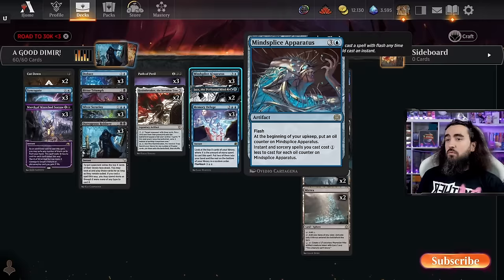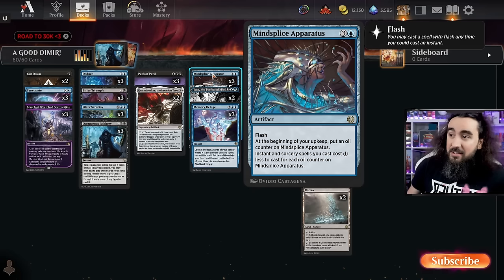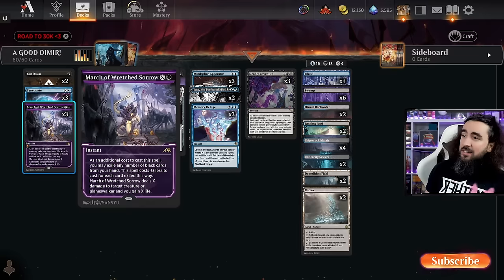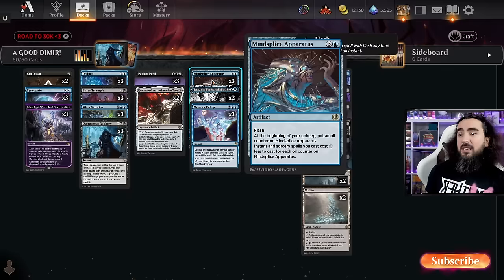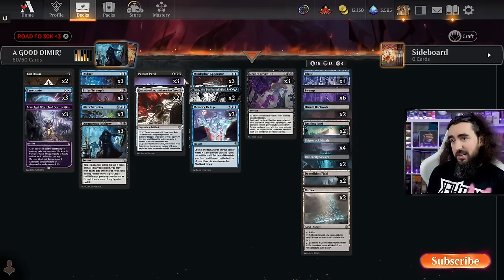We only have two Jaces because the main win condition is actually Outrageous Robbery. We're playing three Minesplies Apparatus — these will turn the Outrageous Robbery into a 20-mana, basically infinite Outrageous Robbery. That is what we're trying to do here. We have a lot of spells that work very well with the Minesplies, like March of the Ratchet Sorrow because X gets reduced, Syncopate which gets reduced, and Silver Scrutiny which also has an X spell in it.